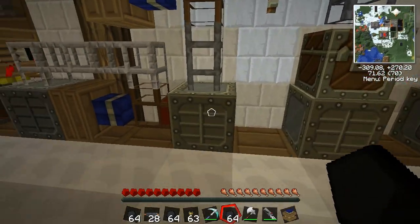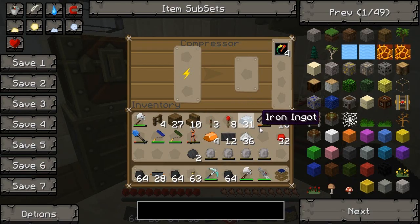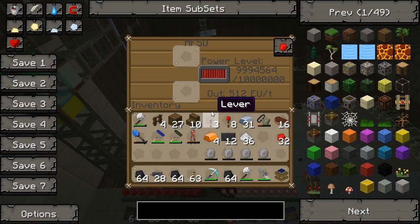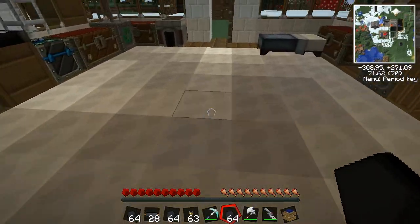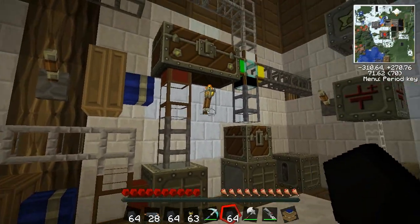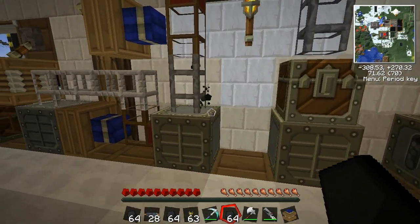Let's stick another stack in. As you can see, it's so much quicker once you've got everything overclocked — just unbelievably quick. Now, how is this coping? Pretty well, considering we haven't got any uranium in the reactor right now. I've taken it out just for safety reasons. When we start running low on power, I'll put it back in. But we've got almost ten million, so we're fine for now.